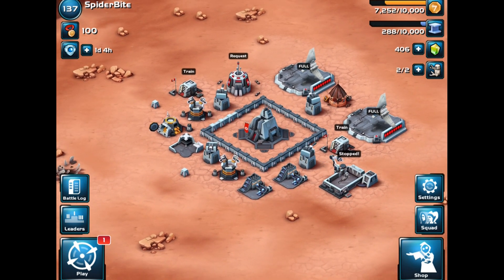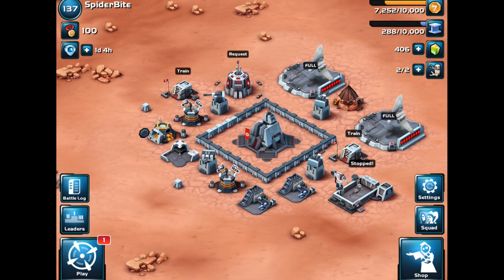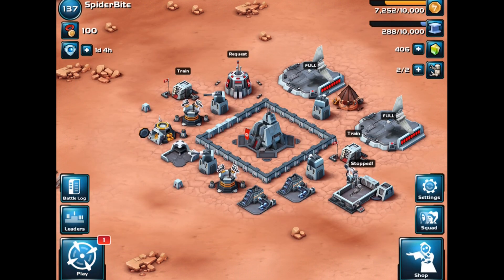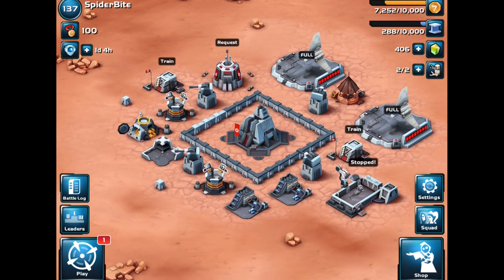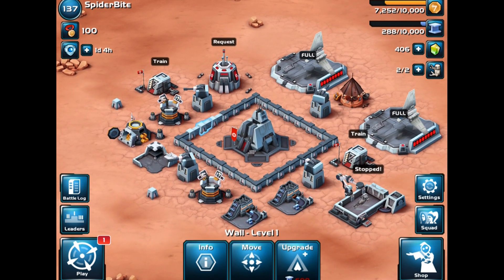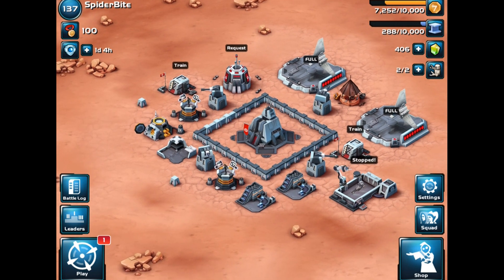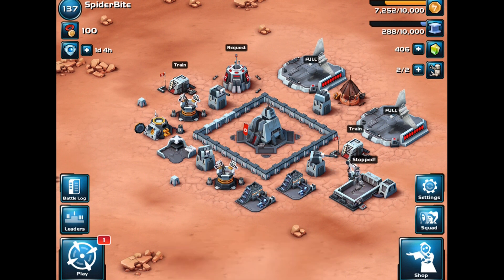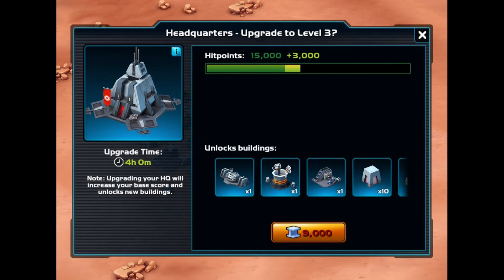Next attack we'll use those troops and continue through Chapter 3: The Sacred Waters. Next episode we'll start fresh on the new chapter and hopefully finish upgrading our walls. Hopefully by the end of the next episode we'll have 9,000 alloy to upgrade headquarters to level 3. If we hit upgrade now it shows us a preview of everything we unlock.